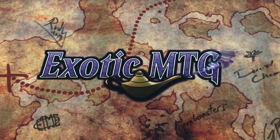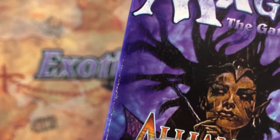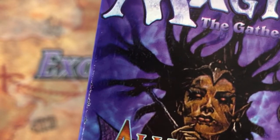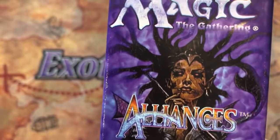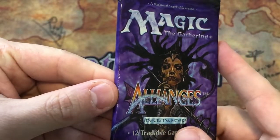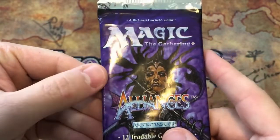What's up friendos, it's me, Exotic MTG, and I'm here to open up a pack of Alliances. We're gonna open it up and get something amazing — maybe a Force of Will. I mean, it is just an uncommon, but it's like 99 bucks right now.